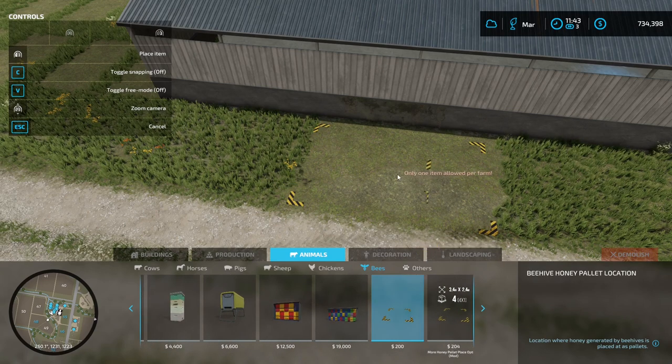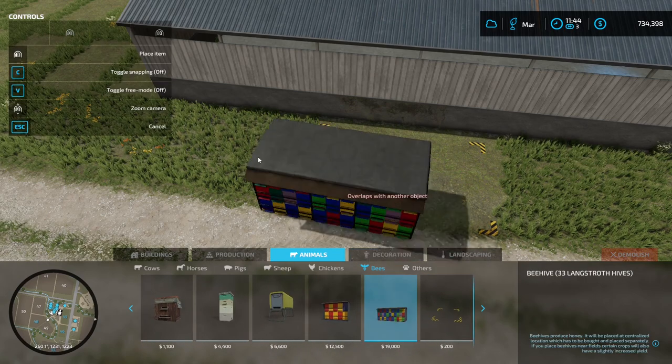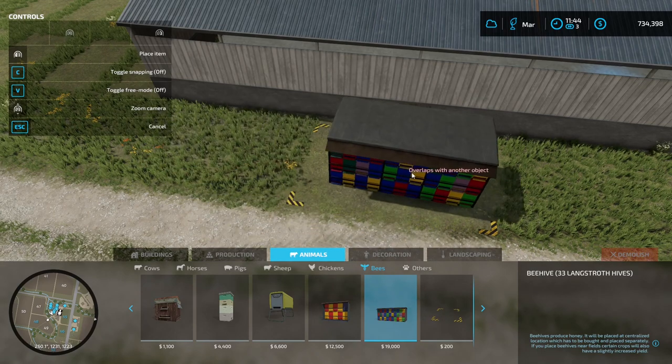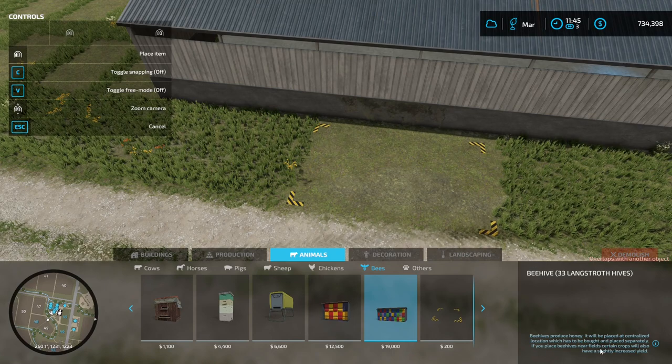We can only have one spawn point per farm, but we can place it anywhere on the map. The beehives themselves can also go anywhere on the map — they don't have to be right next to the spawn point. The honey generated from any beehive will spawn at that central location. The game notes that beehives produce honey placed at a centralized location, and if you place beehives near fields, certain crops will also have a slightly increased yield.